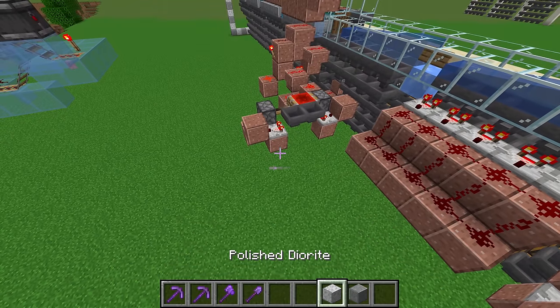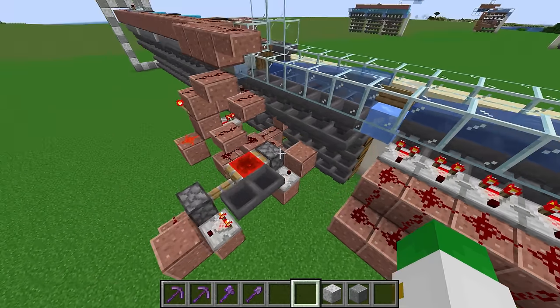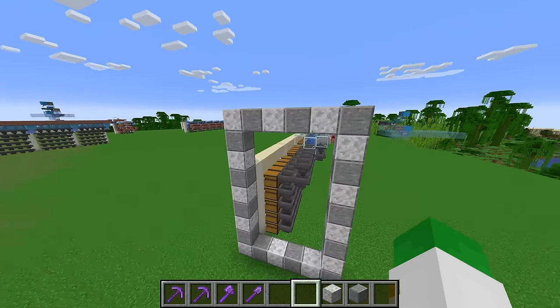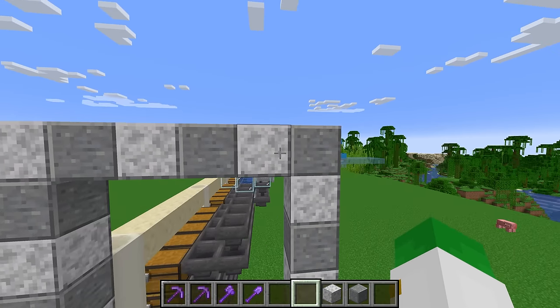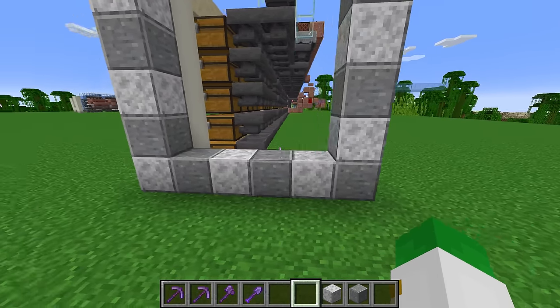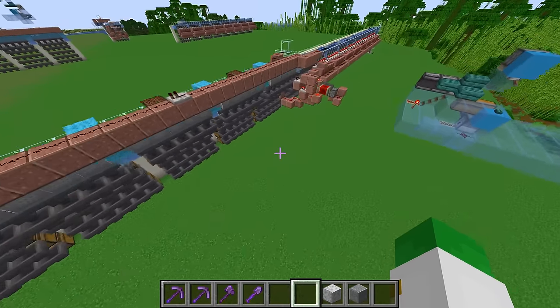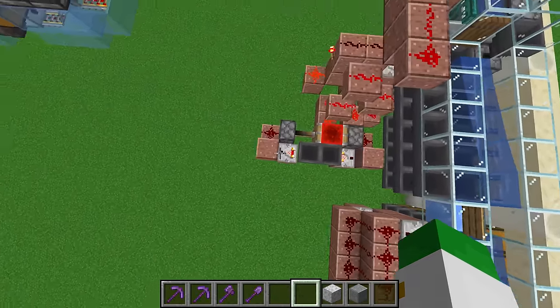Something important to know when planning this build is that everything other than the small item converting section will fit in a nine by six area — six blocks wide by nine blocks tall, although certain areas are shorter. If you have this much space you should be able to fit it, as long as you have a little bit of extra room for the converting area.